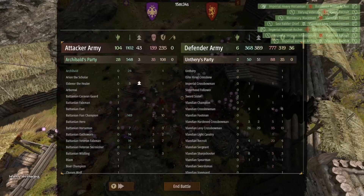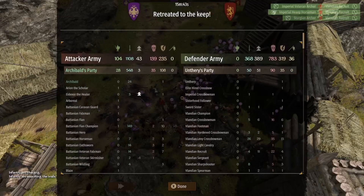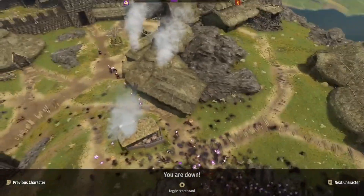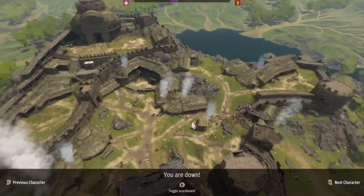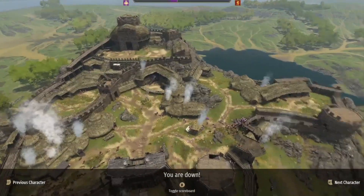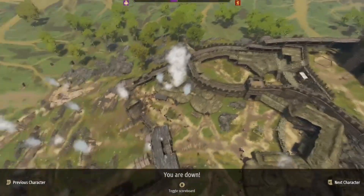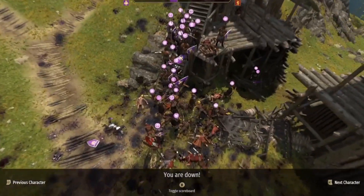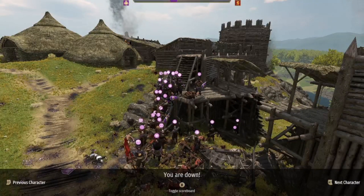We won the battle with 139 casualties — we lost 139 and 235 injured. We'll get those 235 back, but 139... I'm sorry guys, you were some really good men that died on the battlefield. That was a crazy battle! Look at this castle — isn't it beautiful? The location is amazing. Anyway, we won the battle pretty easily considering they had 1100 troops and I had 800. Thank you for watching, I'll see you guys in the next video, take care and bye!